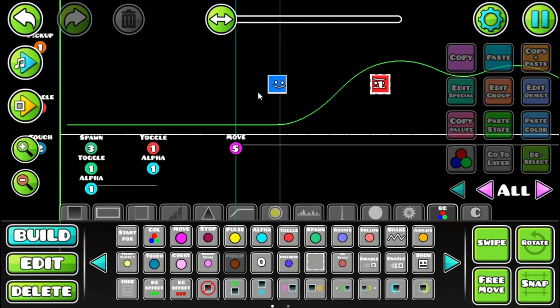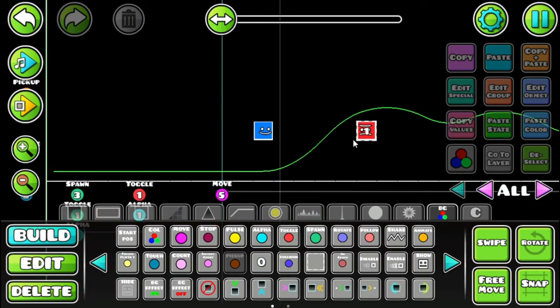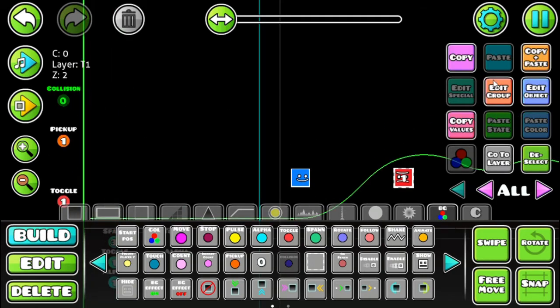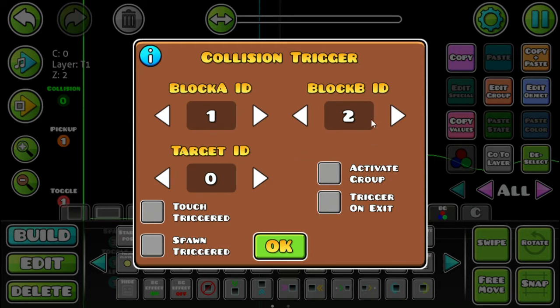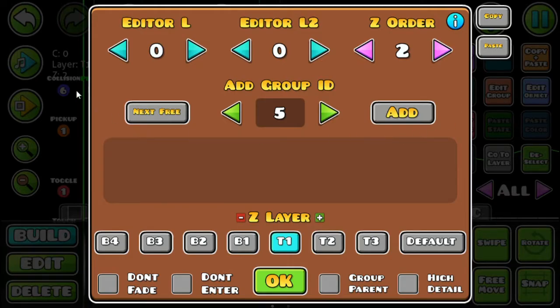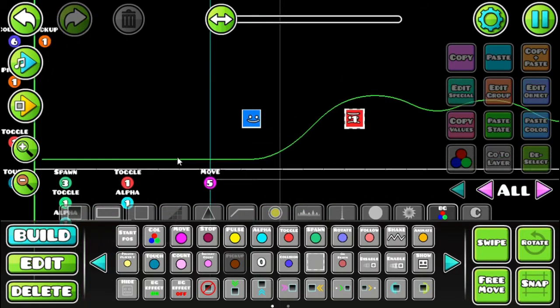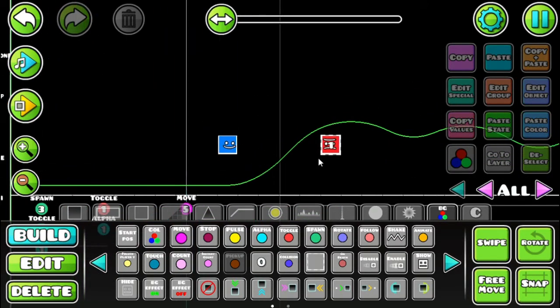Next, make sure that whenever those two collision blocks hit each other they deal damage to the boss. Place a collision trigger wherever your boss fight starts and set the block IDs to whatever you set earlier — one and two. Set the target ID to a free group, in this case group six, and activate that group. Place another pickup trigger set to that group (six), with the item ID set to the HP item ID (one), and set the count to negative one so it subtracts one HP. Always set these triggers to spawn trigger and multi trigger.